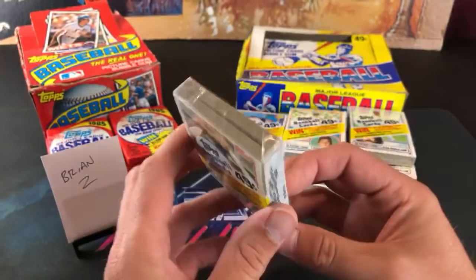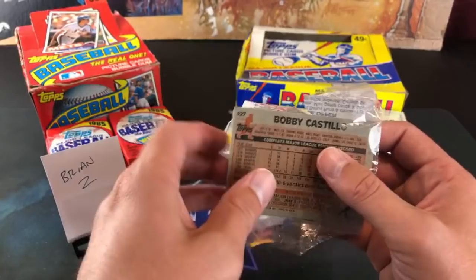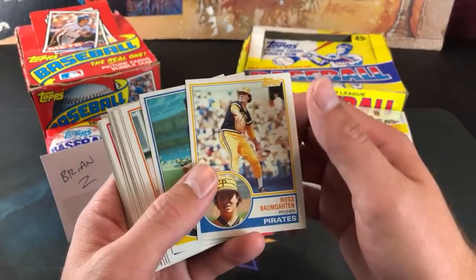Luis Moreno, what's happening? On to the 83 cello. They also put a piece of gum right in the dead center here so they can ruin two cards instead of one. On to the 83 — we have a chance at Sandberg's rookie, Tony Gwynn, and also Wade Boggs. PSA 10s of those cards are well over $1,000 nowadays. Greg Nettles super veteran card.